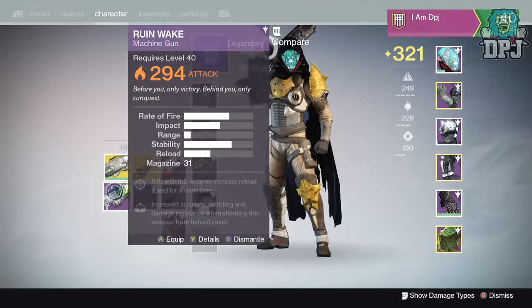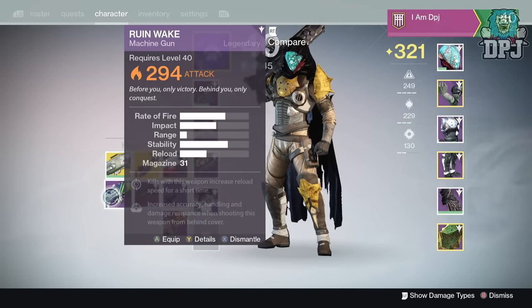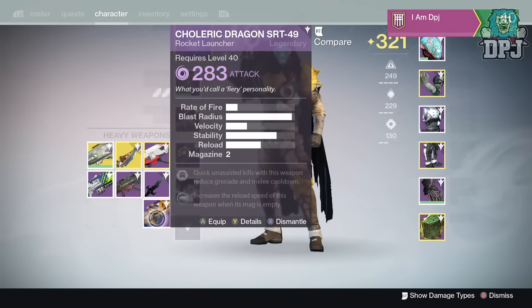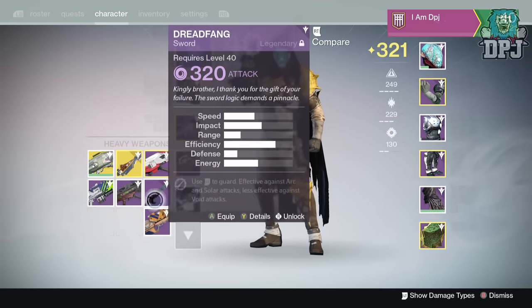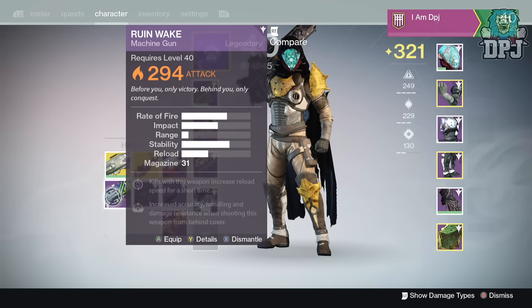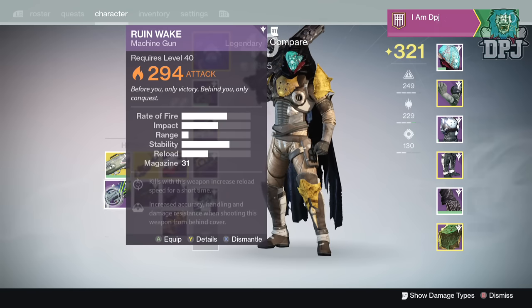294 Ruined Wake, which I already have at a higher level - I think mine is 323, got it from the Nightfall. I also got the Dragon SRT rocket launcher. Its perks: unassisted kills reduce grenade and melee cooldown and increase reload speed when the magazine is empty. And Ruined Wake's perk - kills increase reload speed for a short time and increase accuracy, handling, and damage resistance when shooting from behind cover.